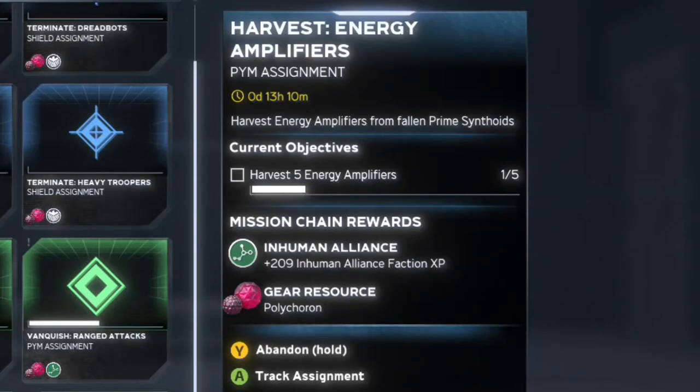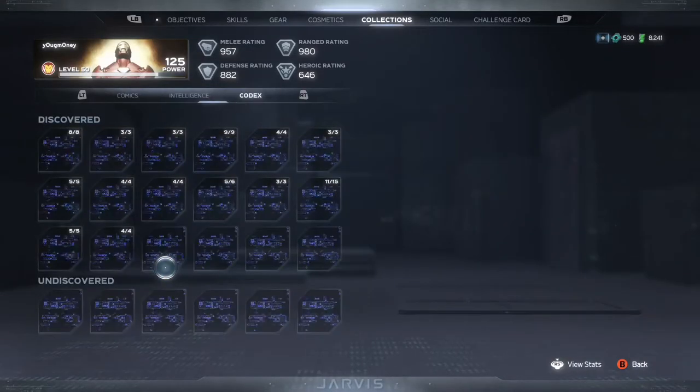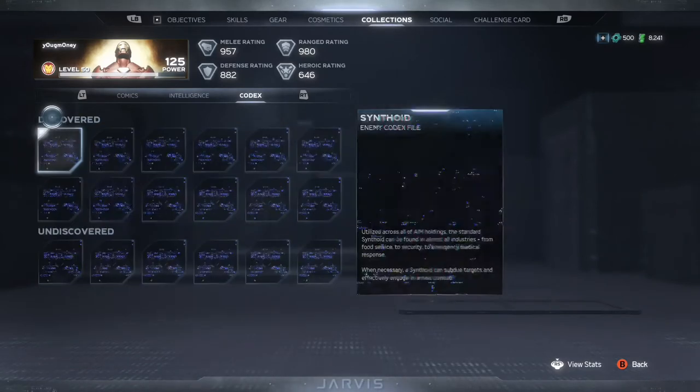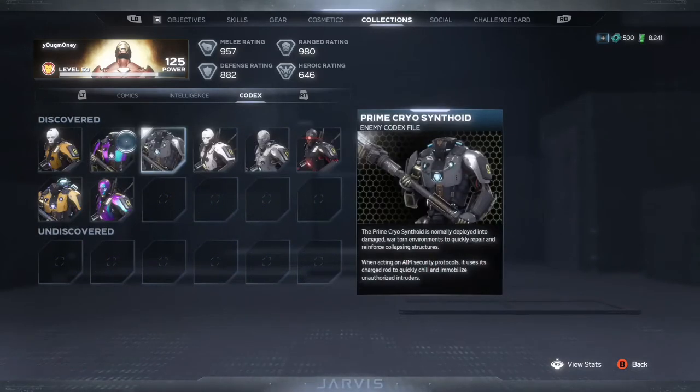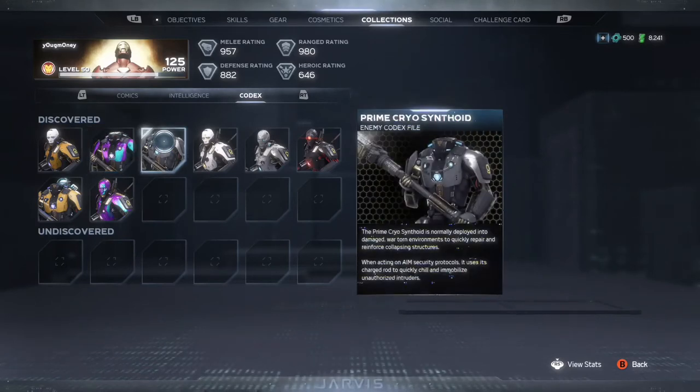This assignment asks you to harvest five energy amplifiers. If we look at the information, it says to harvest energy amplifiers from fallen prime synthoids. If you don't know what they are, just go to your Collections tab, hover over to Codex, and press the first one called Synthoids. Any one of these prime synthoids will work — it doesn't have to be a specific one.